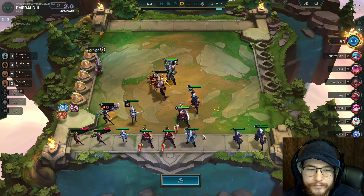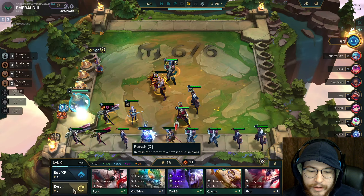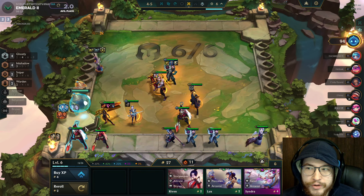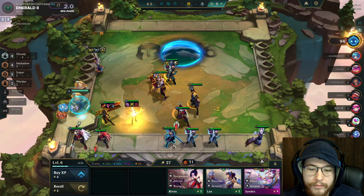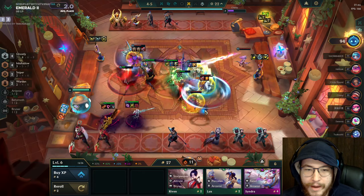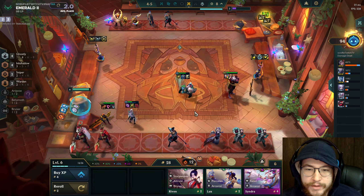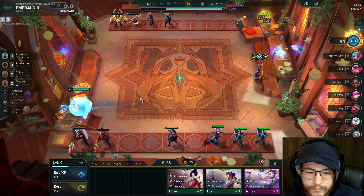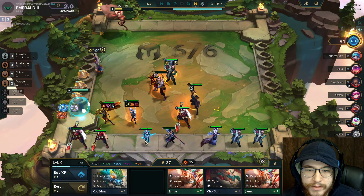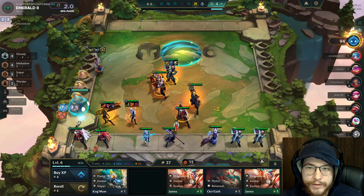At this point we're looking for pairs or something to use the B.F. Sword on since this is primarily an AD comp — you'd want a Chain Vest to be able to build something, or just make Thief's Gloves, which isn't the worst. I had to sell my Caitlin because at some point you have to make the decision of what you're rolling for. Around 4-5 you have to roll a little deep to finish three-star pairs. With eight Aatroxes I might as well roll — and we found the Senna, the Aatrox, and the Shen.